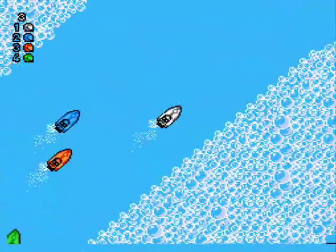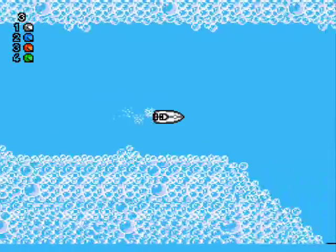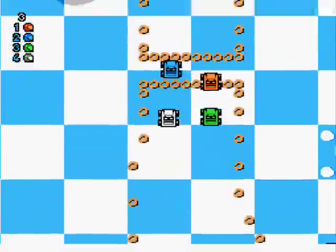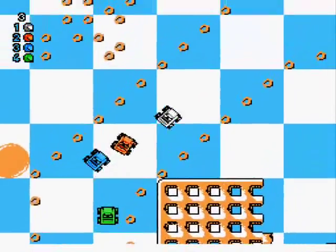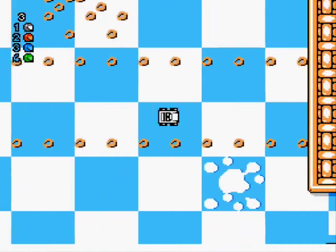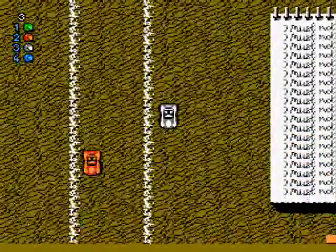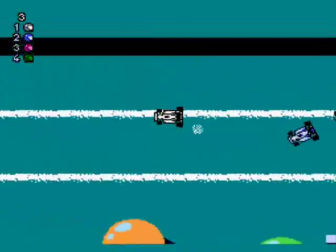It's a top-down racing game, and there are various tracks using various vehicles, many of which have different handling and physics. Because it's based on miniature toy vehicles, the tracks are appropriately themed. For example, you could race Jeeps on a kitchen table, sports cars on a desk, and Formula One cars on a billiard table.